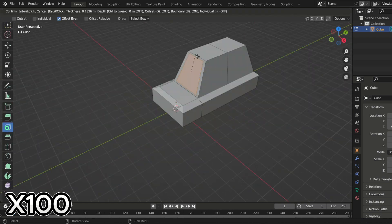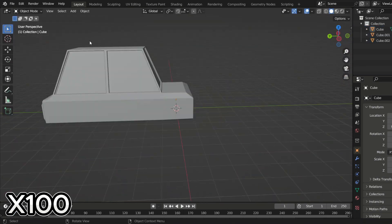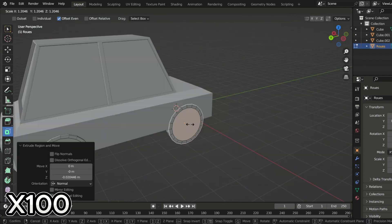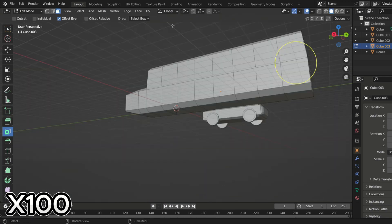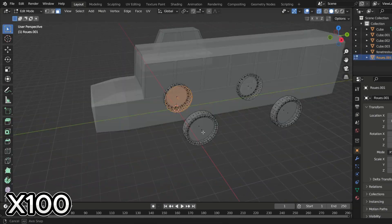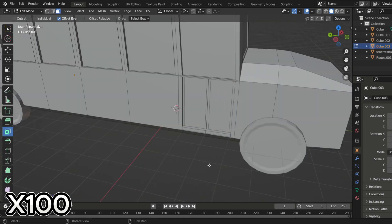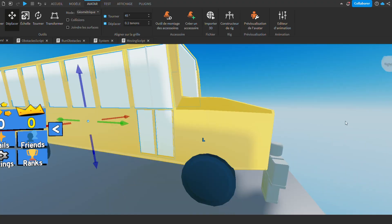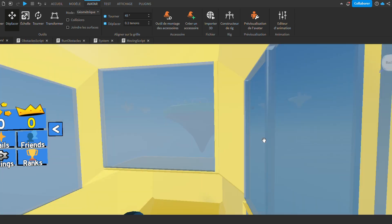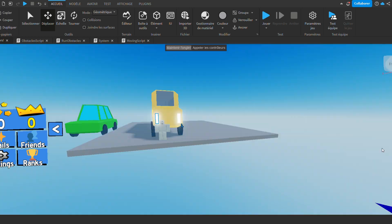After that, I made the first models for the game. I started by making a car and I think it's pretty decent. Then I made a skull bust, but for real, the car is way better than the bust. I exported them to Studio and colored them — they're obviously not the best but they match the style of the game.